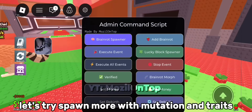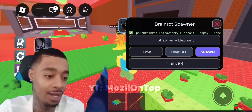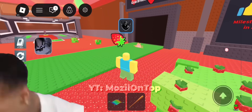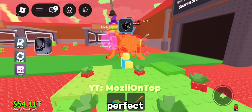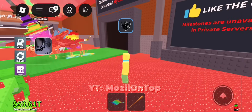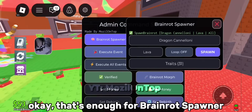Let's try spawning more with mutation and traits. Strawberry elephant. Perfect. Let's try spawning another brainwrit. Worked. Okay, that's enough for the brainwrit spawner. Let's test another function.